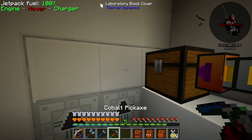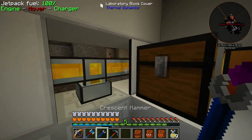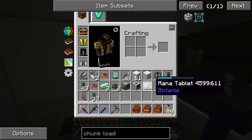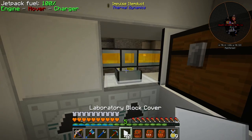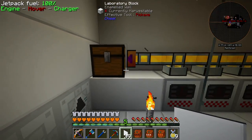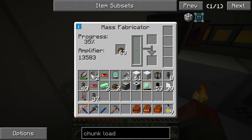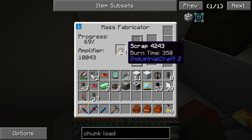Behind these covers is just a servo using round robin to the two mass fabs. The reason I'm not doing it without this chest in the middle is that a round robin from this to those two is actually pretty fast at keeping them supplied. You'll see that's 63, that's 64 — progress is going up.